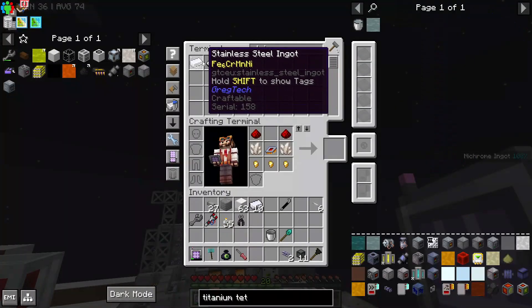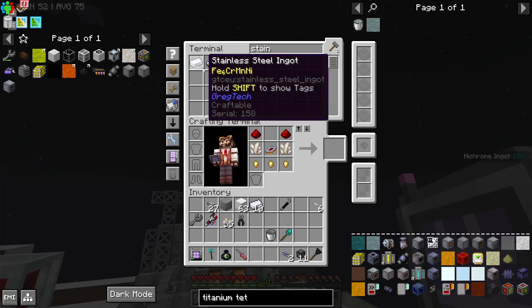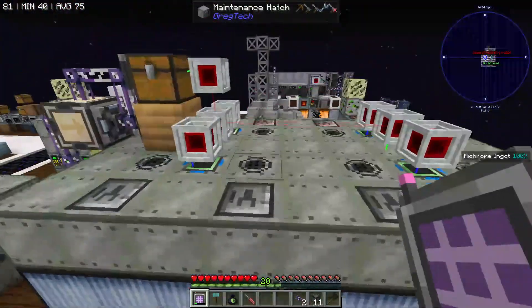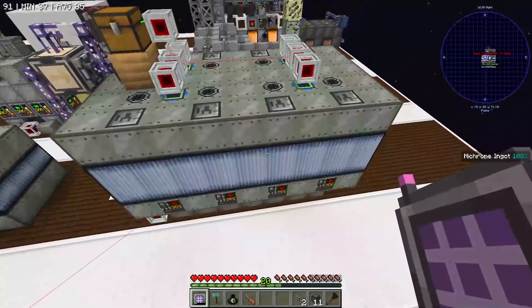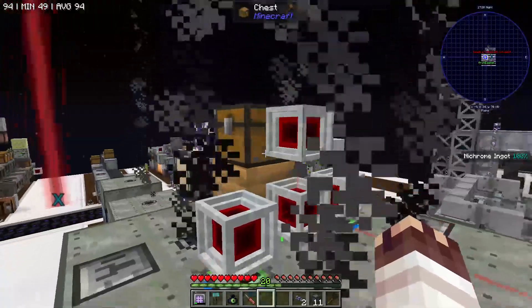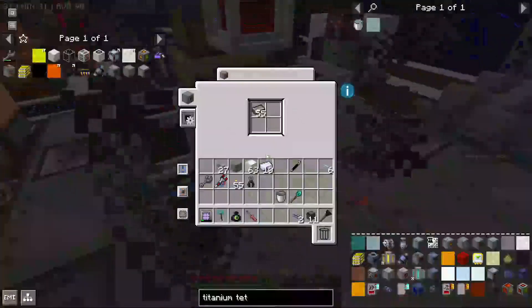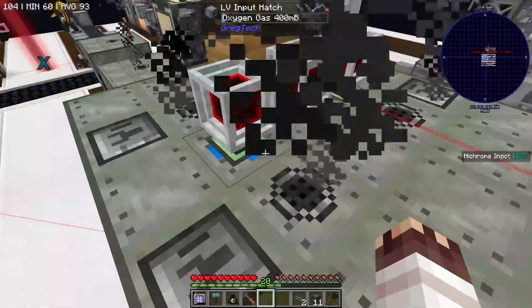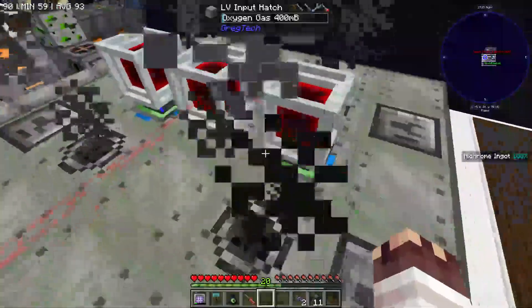If you want to know just how stress tested, you should see that we have 661 stainless steel in this AE terminal, whereas before this EBF we had about zero. It took like less than two hours to get all of that stainless steel, probably more like an hour. We're now running the system on 200 steel, and you'll notice that the wrought iron is basically being evenly distributed.